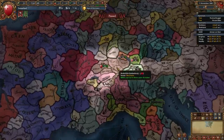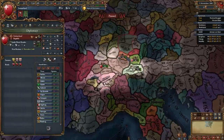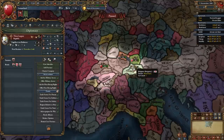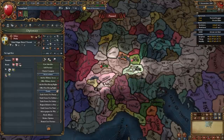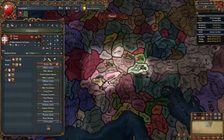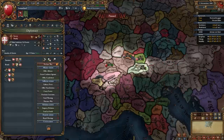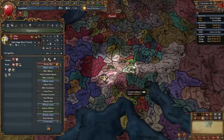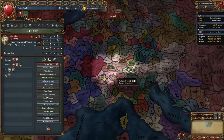When you start off as Switzerland I do recommend restarting until you get Milan not to rival you. If Milan rivals you they are going to ally the Three Leagues, making expansion harder, and we actually want to ally Milan ourselves. Another thing to look out for is if Savoy has rivaled Austria, as they may otherwise ally them — though this isn't necessary. The only necessary thing is Milan not being rivaled to you.